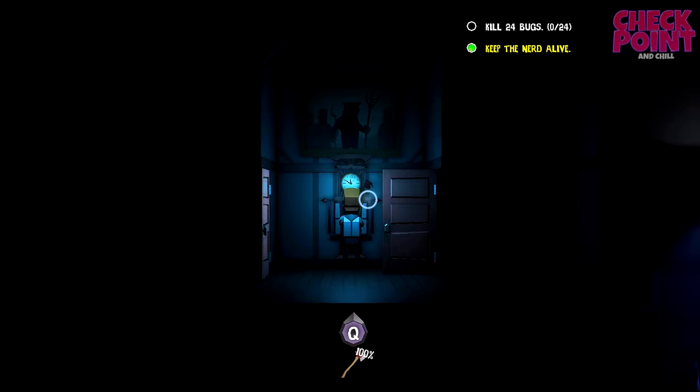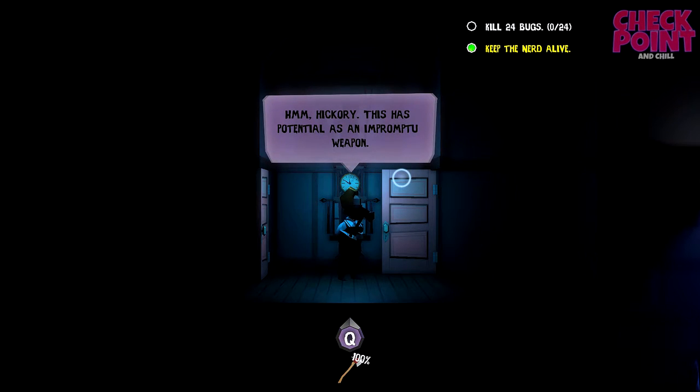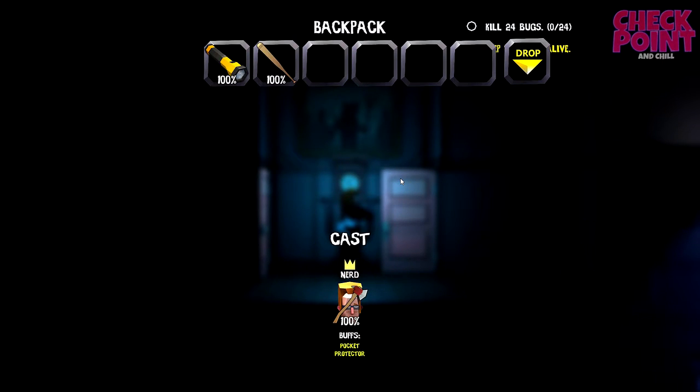Oh, what's this clock do? You can interact with it, that's for sure. This has potential as an impromptu weapon. So how do I access - there we go, that's my inventory. In the top left here I have a flashlight and I've also got a bat, because nerds would have a baseball bat. Maybe they should have like a giant pencil or something, or a big calculator.